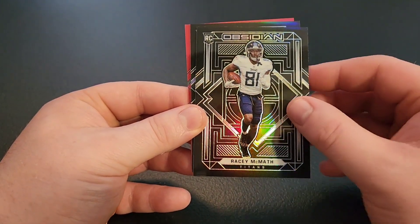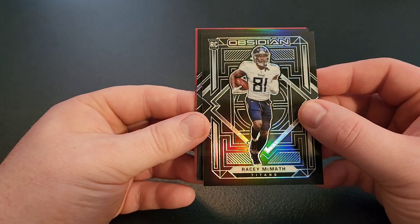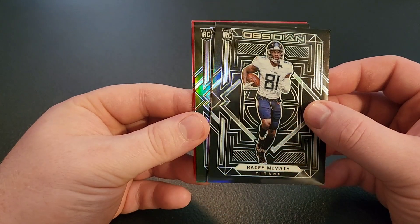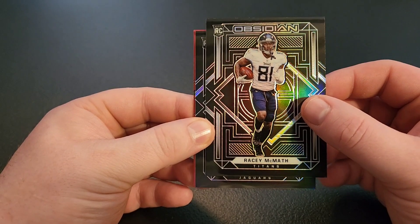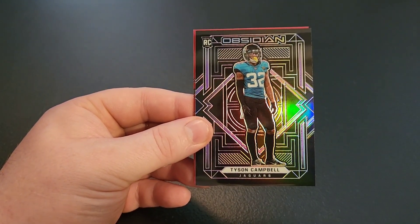Racy McMath — we might have the red flood back there, I think. Hopefully it's an auto, but it's not flipped so I'm not sure. That's got a purple rookie on the Jags. What do we think — Travis ETN? Tyson Campbell. Couldn't even give me ETN.